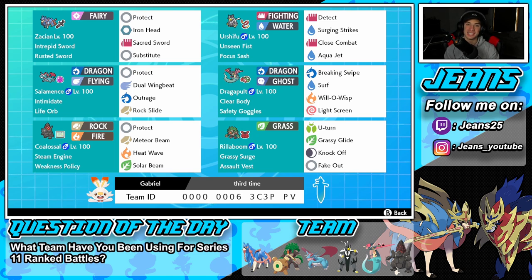Right next to him is going to be a heavy attacker for the squad — that's going to be Salamence. I love this Pokémon so much. It's got Intimidate, which is a phenomenal ability in this series, able to drop physical attack, and we've got Life Orb as an item to make this Pokémon hit even harder. We've got Protect, Dual Wingbeat, and Outrage for STAB moves, and Rock Slide for coverage.